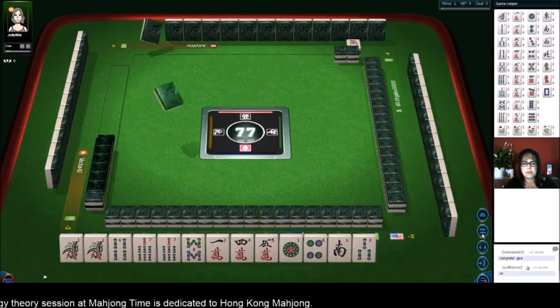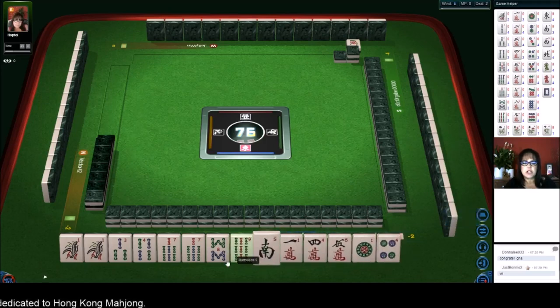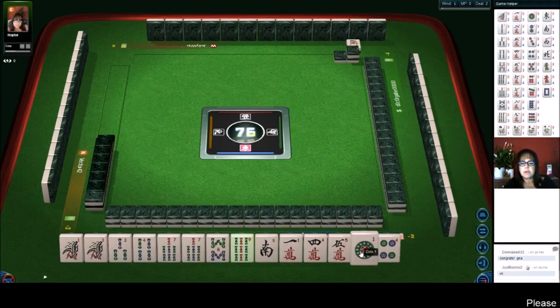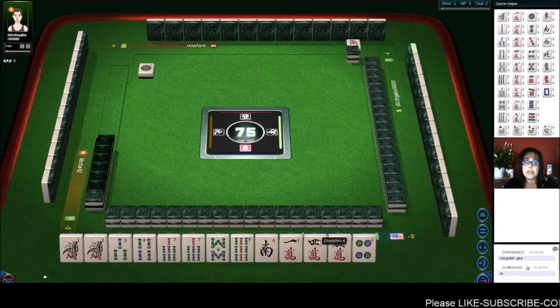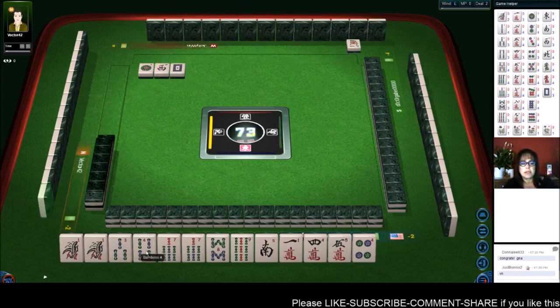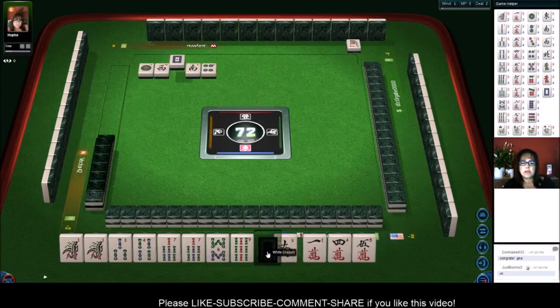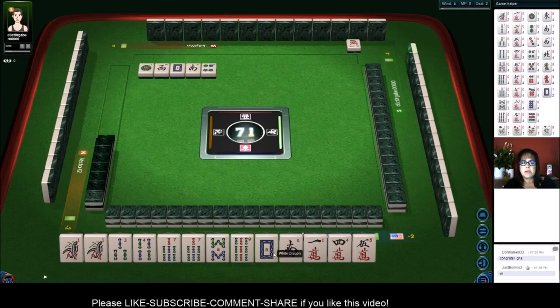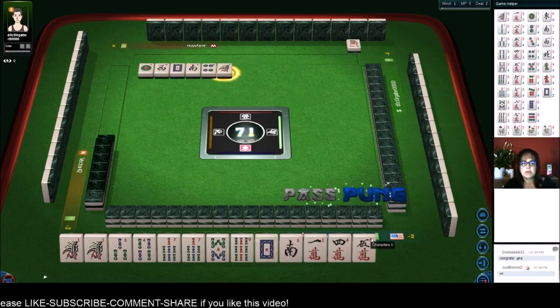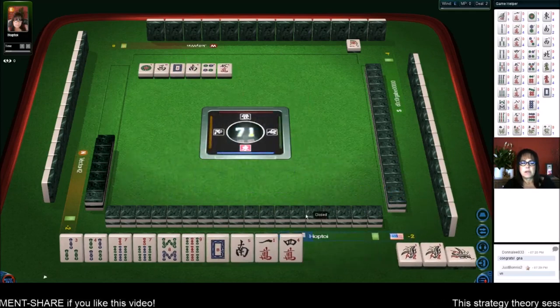We got mixed suits — lots of bams actually. Maybe we could play a half flush. We're the dealer. We do have chow and pung potential. Let's get rid of the one. Let's see if we could play a half flush or a full flush, because we could pung and chow in here. If we can get bams and honors, pairing up these honors would be nice. Let's pung that — pung — and get rid of the cracks.